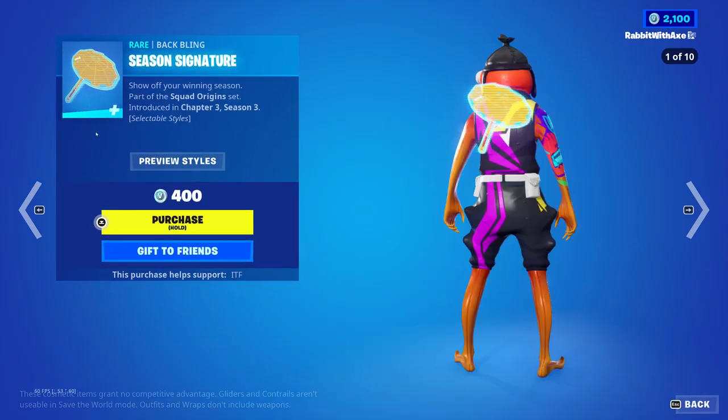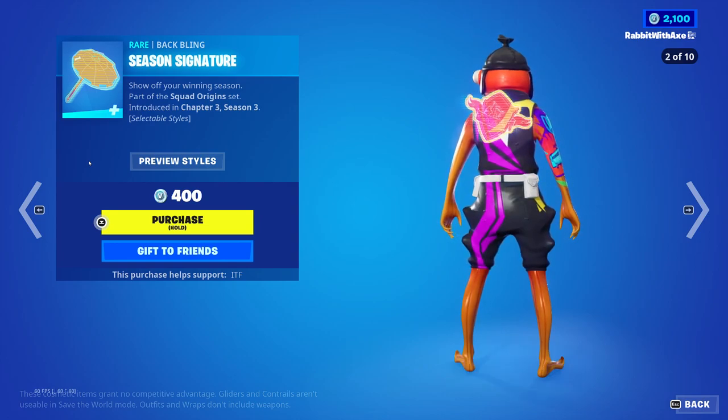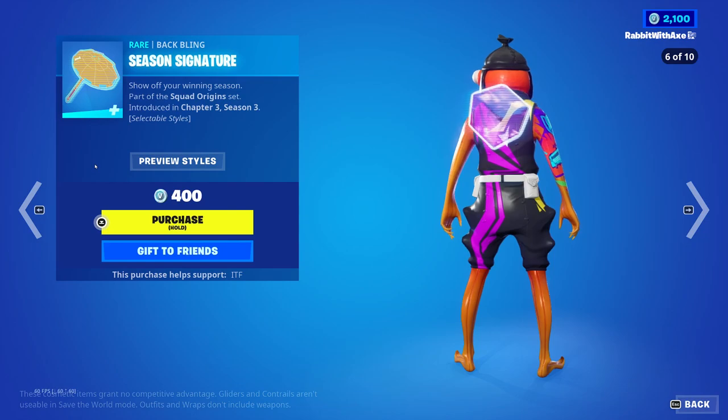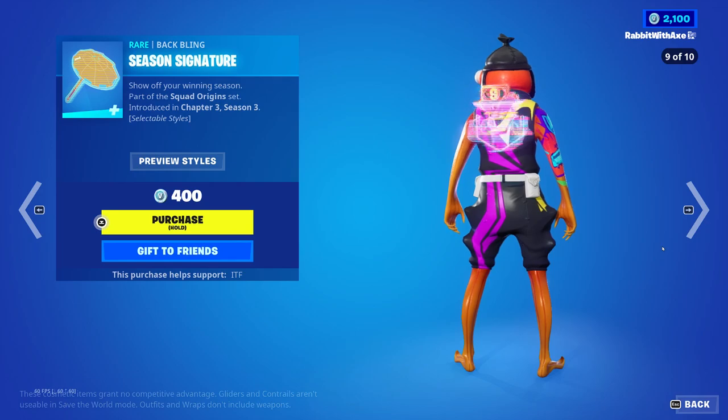Squad Origins is back. We have the Season Signature Bat Blame where I go through all of the designs. There's basically a design for every season of Chapter 1. It does go slowly to get there, so I'm just going to let it go. You may notice I've got the Fishstick Anthem in the background — I've been listening to this for the last 10 minutes so I'm starting to go insane, but it's fine.